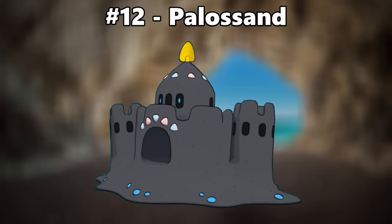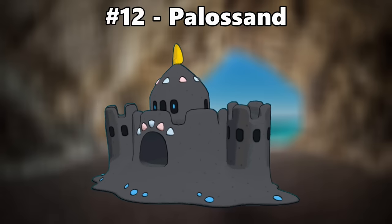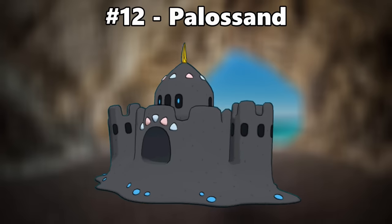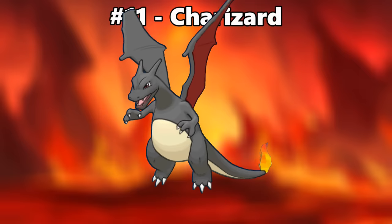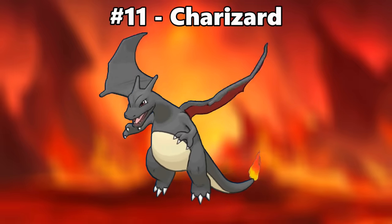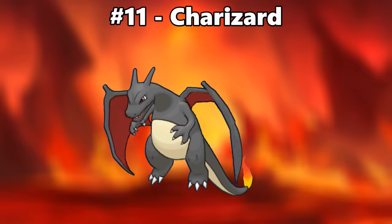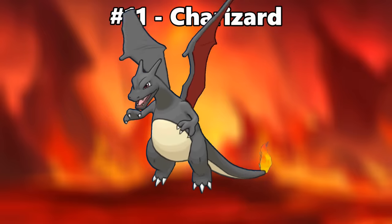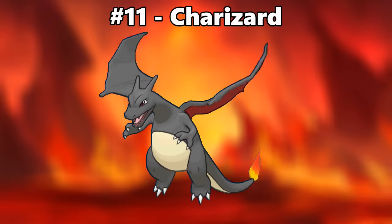Number 12 is Palossand. Having the sandcastle Pokemon turn black as a nod to black sand beaches is absolutely brilliant. Number 11 is Charizard. Charizard was already badass, but then they made it dark with red wings, and that really advanced it into almost demonic territory, which looks amazing.